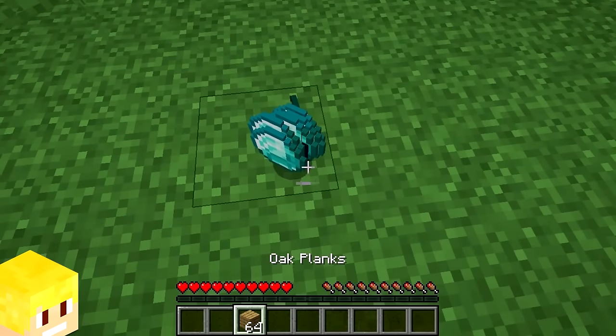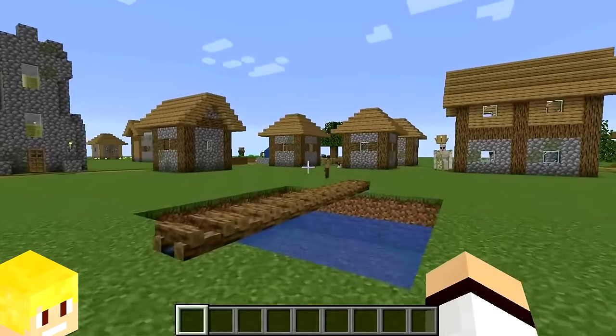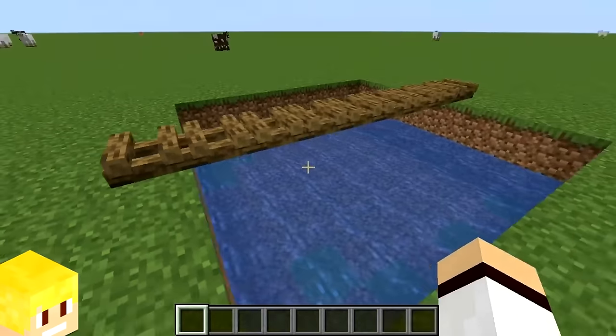You will always pick up your items in the same order you threw them on the ground. You can create a pretty cool looking bridge design by using unlit campfires.